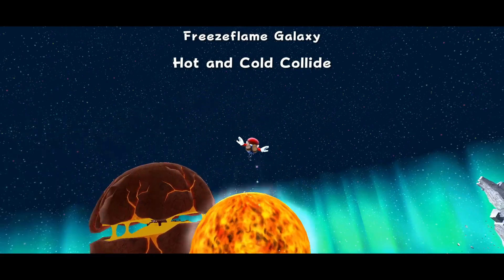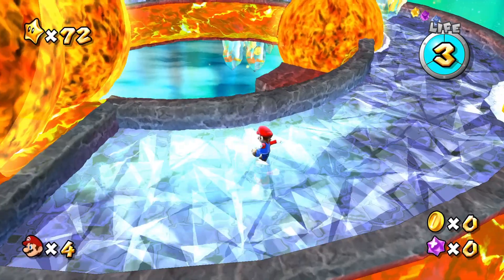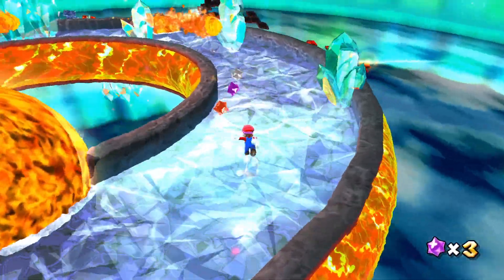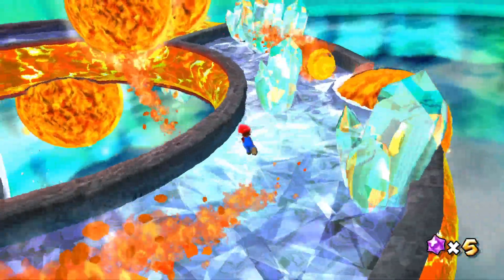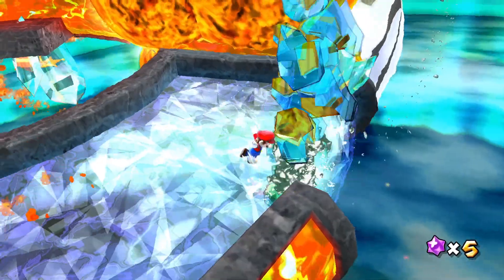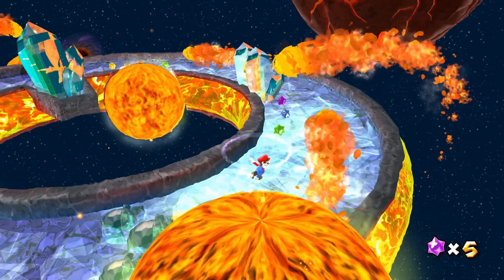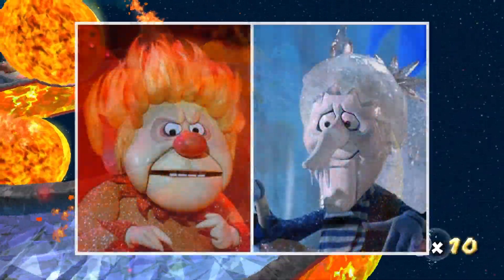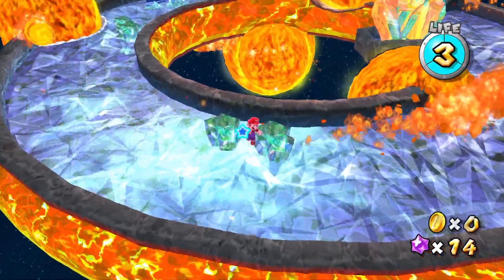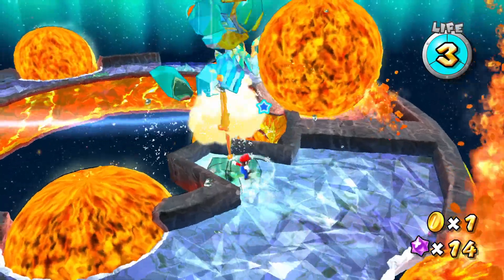Super Mario Galaxy also has its own creative take on a winter level with Freeze Flame Galaxy. I know there's also Shiver Burn Galaxy in Galaxy 2, but I feel like Freeze Flame Galaxy is more iconic and handles this concept better. Basically, one part of this level is ice while the other part consists of lava, so it's basically the Miser Brothers of Mario levels. This gimmick really works well since it switches between the two themes and incorporates both ice and lava, making for some great level design.